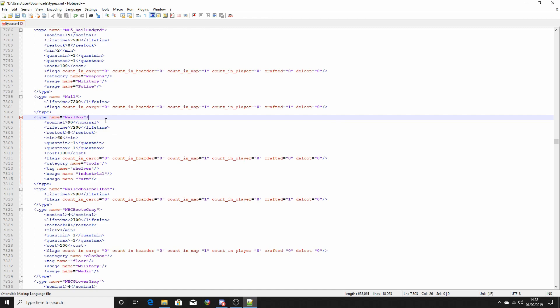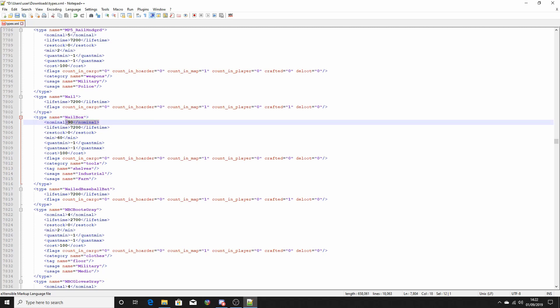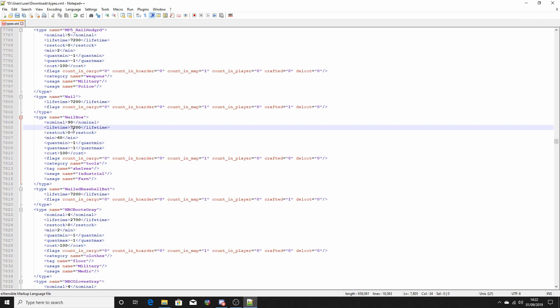This is the file pulled from the server — it's the types folder, basically every item in the game, where it spawns, and what the percentage rate is. So this one has a 90% chance of spawning in industrial and farm locations — you're not going to find nails anywhere else.